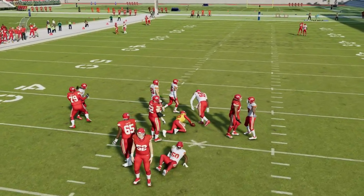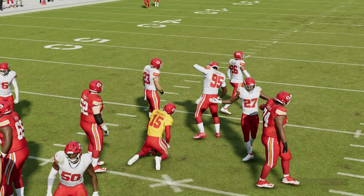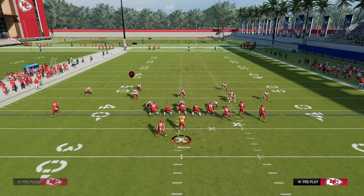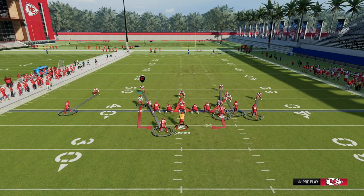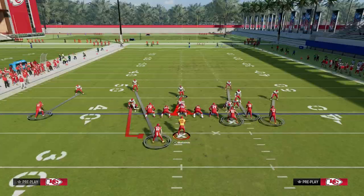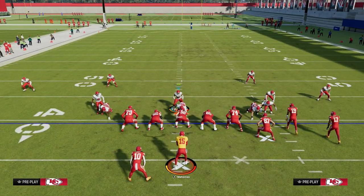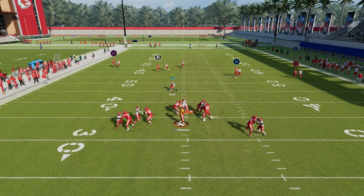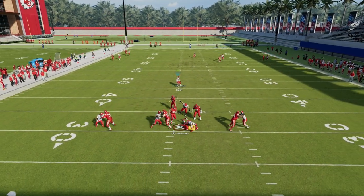The reason you send the five-man out of LB Blitz, as opposed to sending four — which we've shown as well — is you want to try to get this pressure to come home even if they block a running back or a tight end. So against a block six or six-man pass protection, you're going to see a lot of times we're still able to get this pressure home.